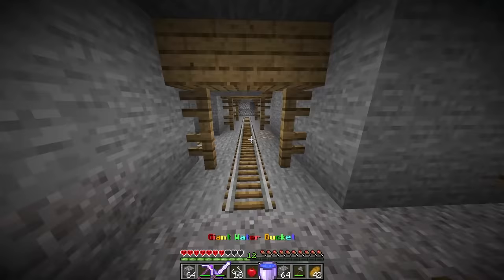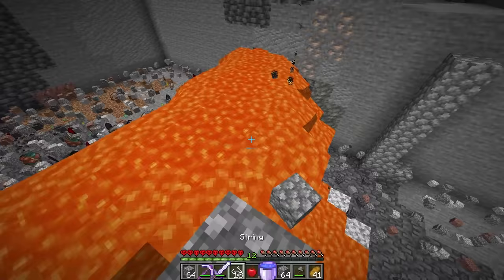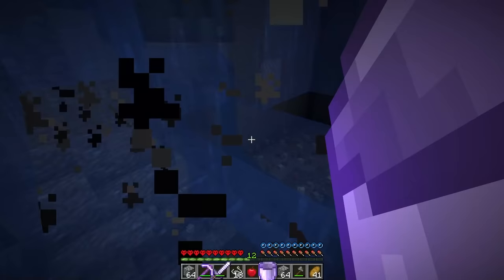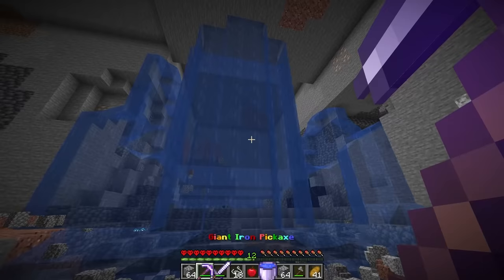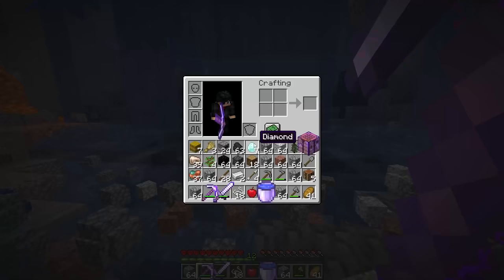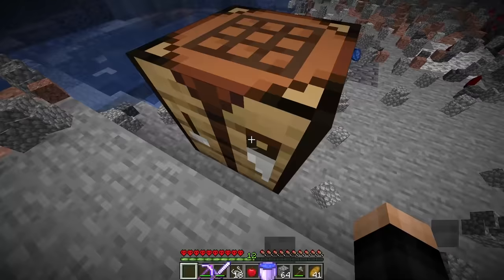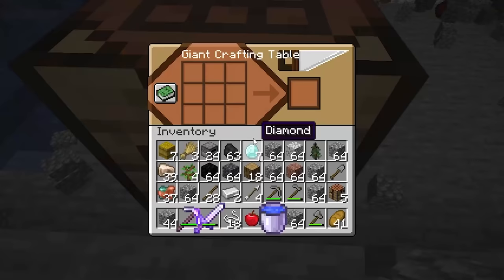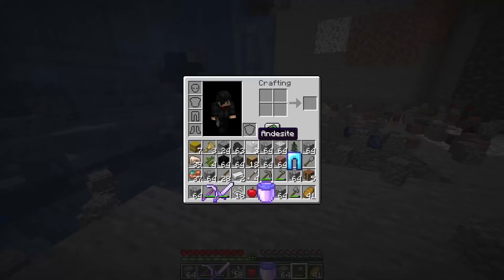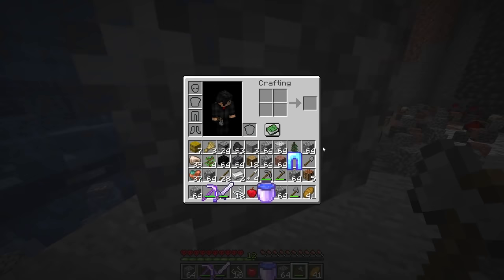Now that we have that, let's go back to where those diamonds were. The giant water bucket literally places down a giant thing of water, but it also takes away the diamonds. No! On the bright side, I still have seven diamonds. Before we do anything with the diamonds, I'm kind of curious — can we make big pants? Oh my gosh, we can make big pants! We can make giant diamond leggings, which is a very big legging. I probably should have made a diamond pickaxe instead, but — big pants! If you made it this far in the video, comment down below 'big pants.'